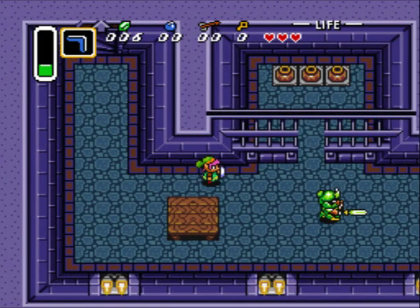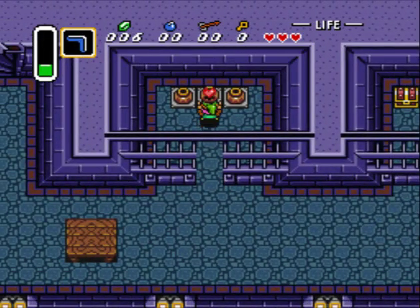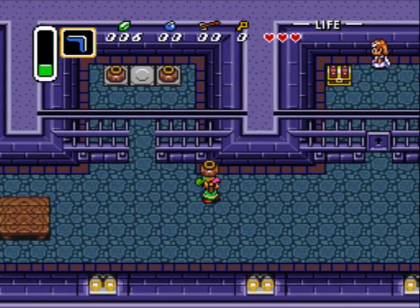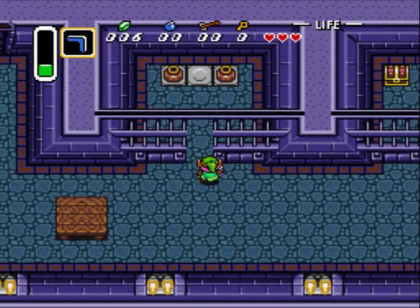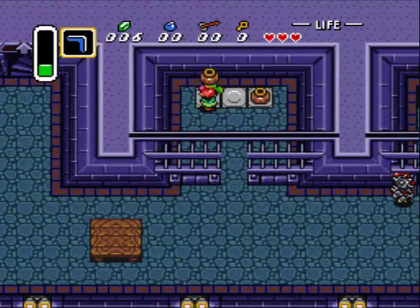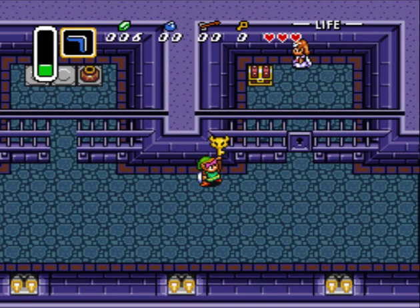Right here — I think they call this a boss, or it's just a mini-boss. I don't know, but he's a little weak. Let me just throw pots at him. Throw the pot at him — that's it, he's dead.